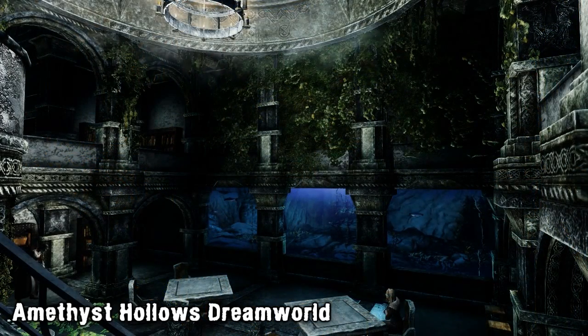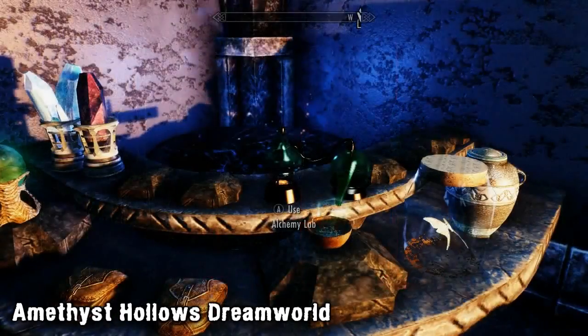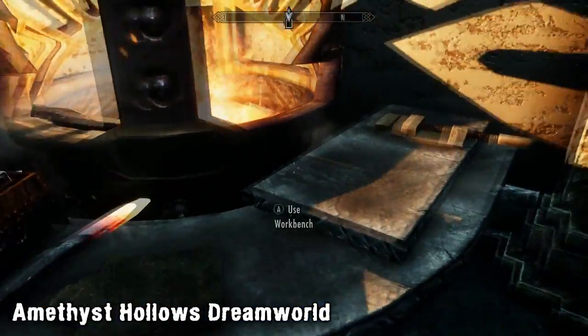Along with that, the home contains many unique and newly designed items, like new weapon displays, a combined alchemy and arcane table, and a combined crafting and smelting table, which is something we've never seen before.